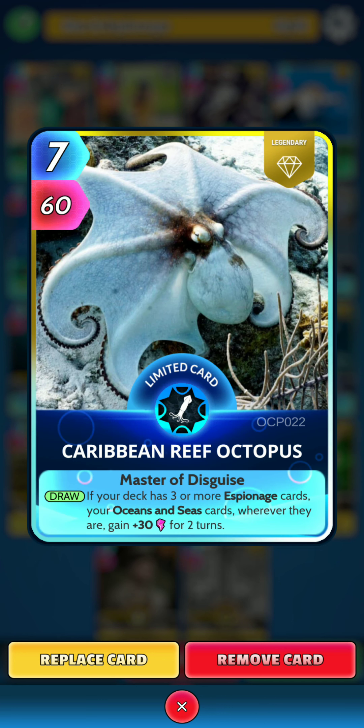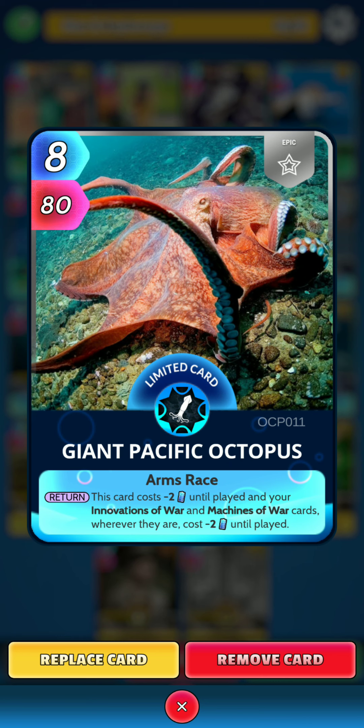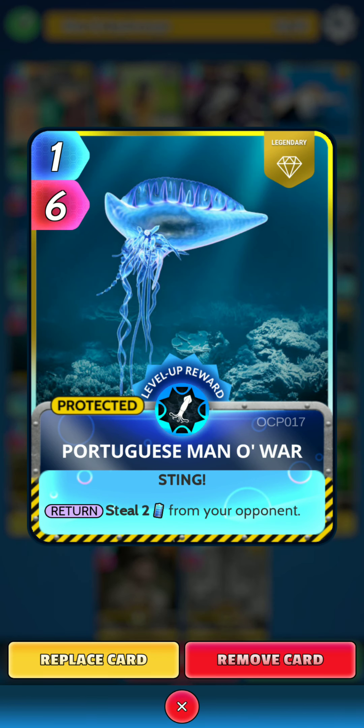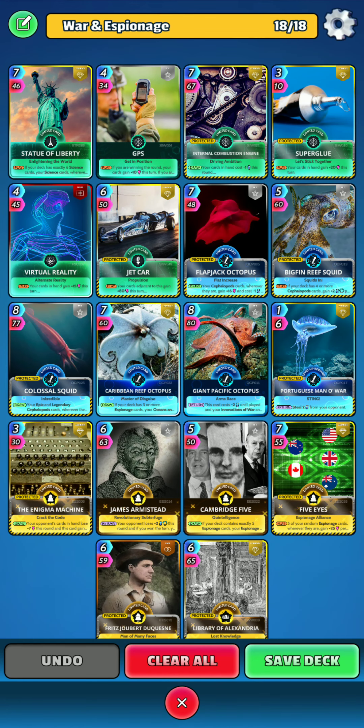Next is Caribbean Reef Octopus. On the draw, if your deck has 3 or more Espionage cards, your Oceans and Seas cards, wherever they are, gain 30 power for 2 turns. Next, we have Giant Pacific Octopus. On the return, this card costs minus 2 energy until played, and your Innovations of War and Machines of War cards, wherever they are, cost minus 2 energy until played. This is quite a good card with the synergy for this deck. And last of the Oceans is Portuguese Man O' War. On the return, steal 2 energy from your opponent. I just needed a low energy card to fill out the Cephalopod cards.